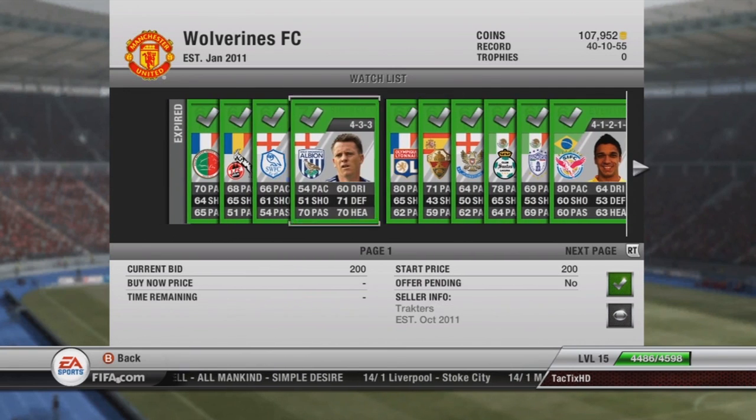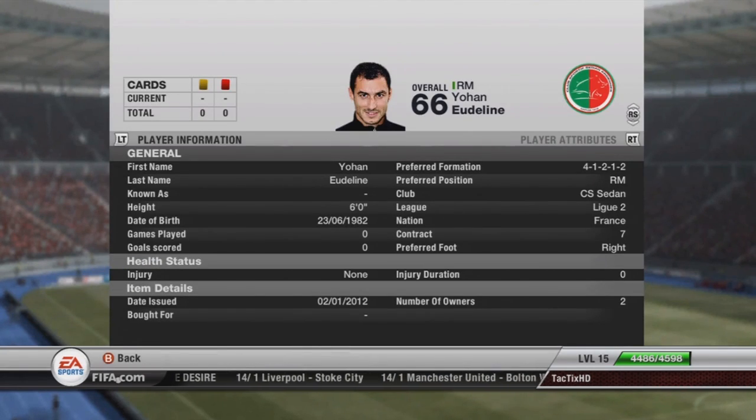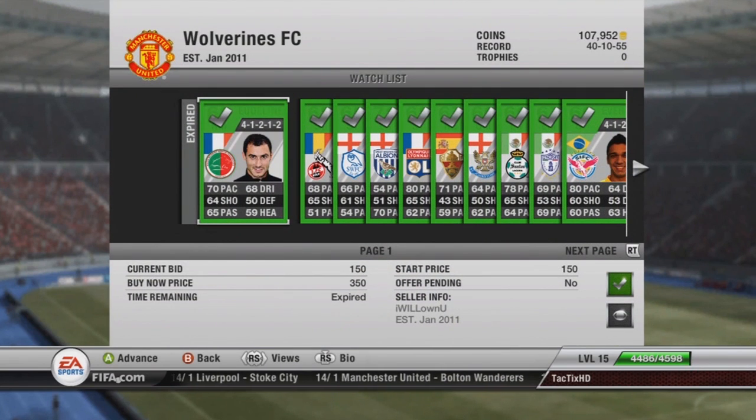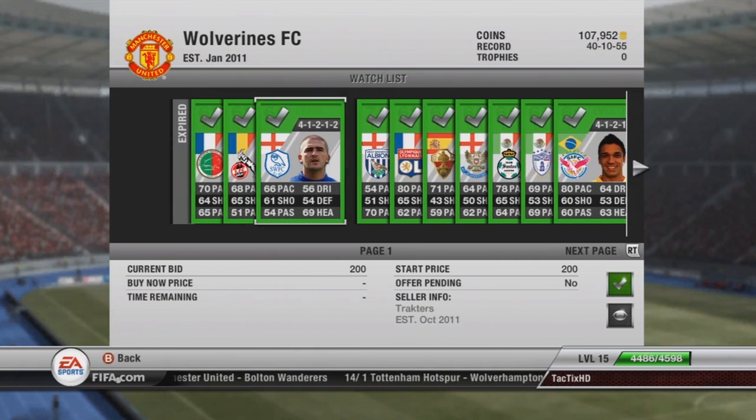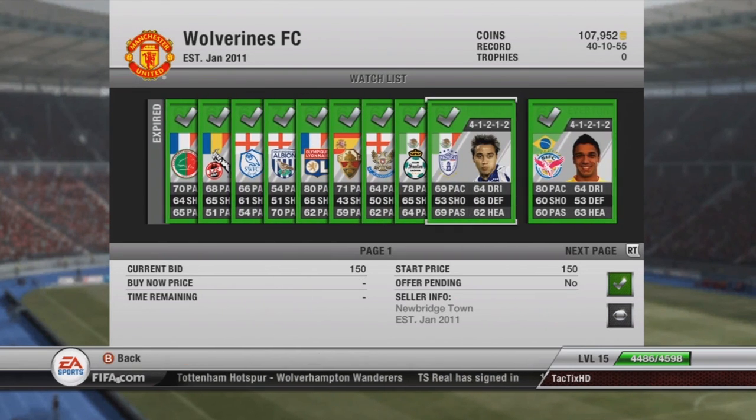You want to buy players in a position that matches their formation. For instance in the 41212, this guy right here is a right mid — I wouldn't buy him if he was a right wing. You'd buy a center attacking mid or center defensive mid, not a center mid, because then they'd have to buy a position card to make it fit. You want to make it the easiest buy possible for whoever is looking.